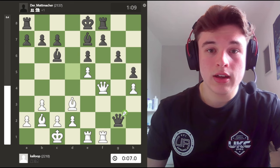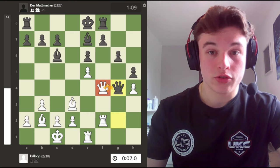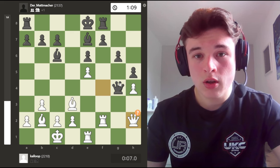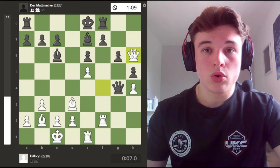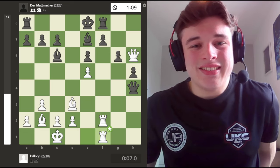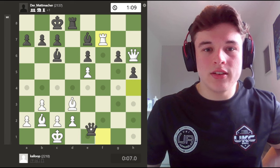Queen takes g2. And the problem is after Rf2, the queen should go to g4 and offer a trade of queens. The only real way for me to not trade queens is something like Qh2, but then h4 hangs all the same. Or Qh6, but again h4 hangs. Re-f1. I'm down two pawns at this point and my king is kind of vulnerable. Because if something like castles and I try to take, I think I'm just getting mated.